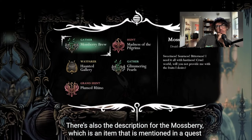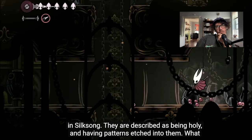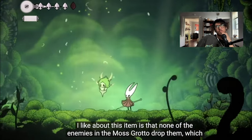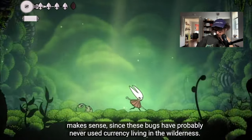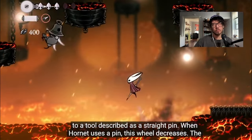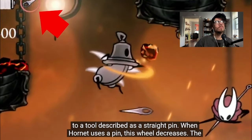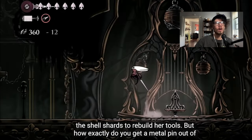Now let's talk about rosaries and shell shards. Rosaries are the new currency in Silksong — they are described as being holy and having patterns etched into them. None of the enemies in the Moss Grotto dropped them, which makes sense since these bugs have probably never used currency living in the wilderness. In the Deep Docks demo, Hornet has access to a tool described as a straight pin. When Hornet uses a pin, this wheel decreases, and the only way to replenish it is to sit at a bench using shell shards.